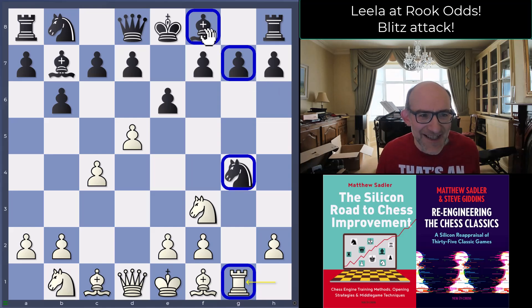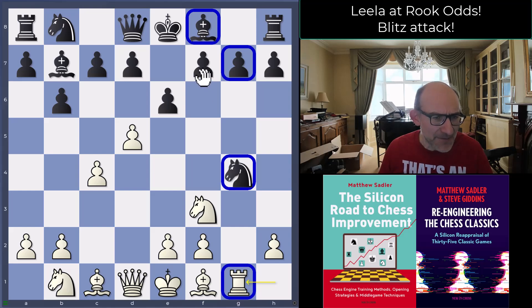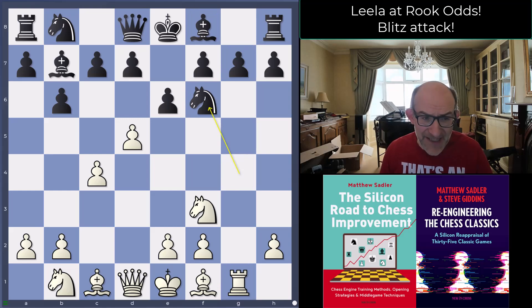Black is going to have difficulties developing the bishop on f8. That's one of the big things happening in my blitz games — Black players are struggling to get the kingside developed while the center is just pushing through. There are a number of things Black can play; f5 is one move. Black played Knight f6, which is quite sensible and has tended to be the main line people play against me in blitz.